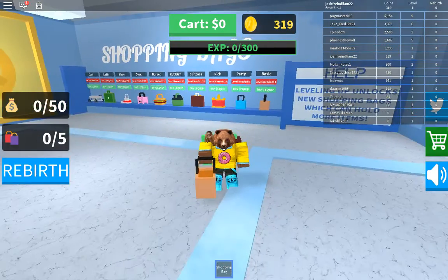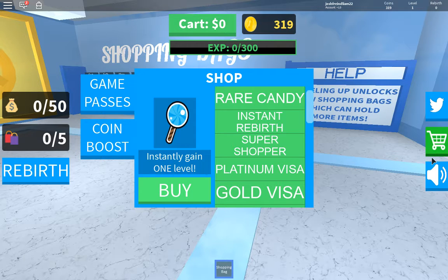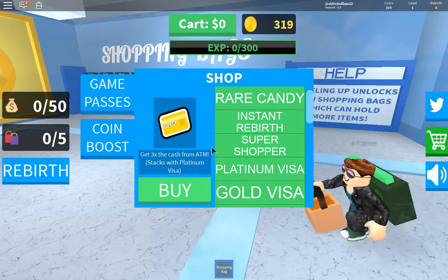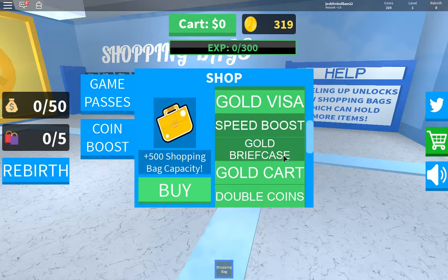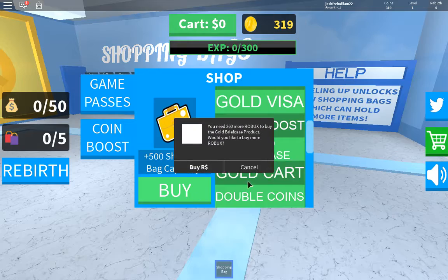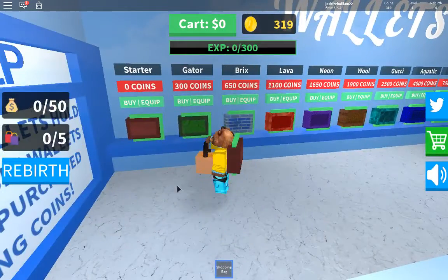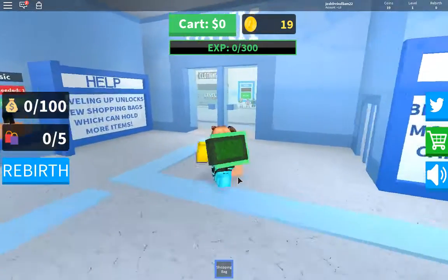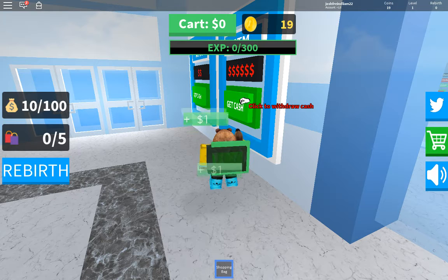Oh, it's a thick of it at level one. Look at this — Gold Visa! Gold Visa: get three times cash from the ATM. Gold briefcase, Gold Visa — how much Robux is that? Sheesh. Well, I can get a new wallet. We got the Gator wallet, that can hold $100 at a time now.